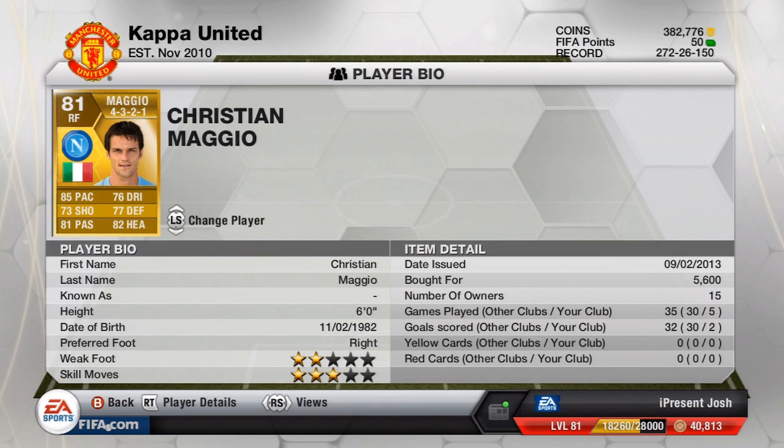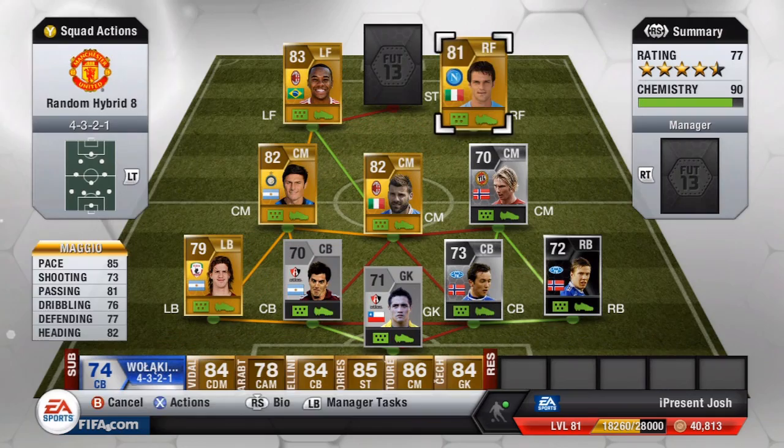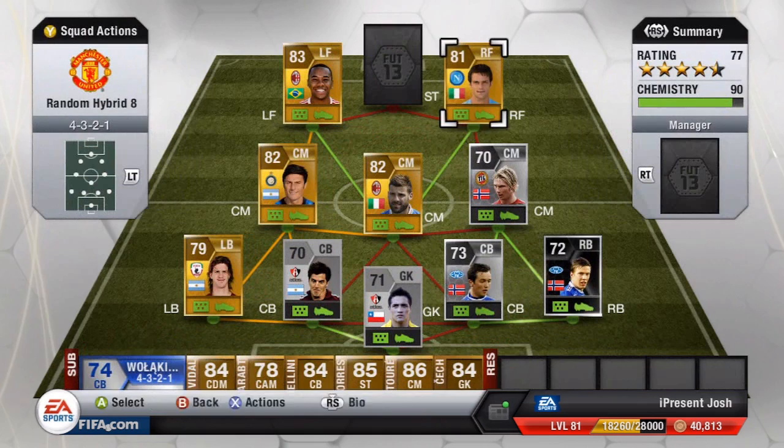Now a quick review of Christian Maggio, who we pulled in the random generation phase: 85 pace, 73 shooting, 81 passing, 76 dribbling, 77 defending, 82 heading. Really nice stats — he's got defending and heading as well as solid winger attributes. Six foot tall, two star weak foot, three star skill moves, 5,600 coins. Scored two goals in five games as right forward. His finishing with his left foot is absolutely diabolical though.